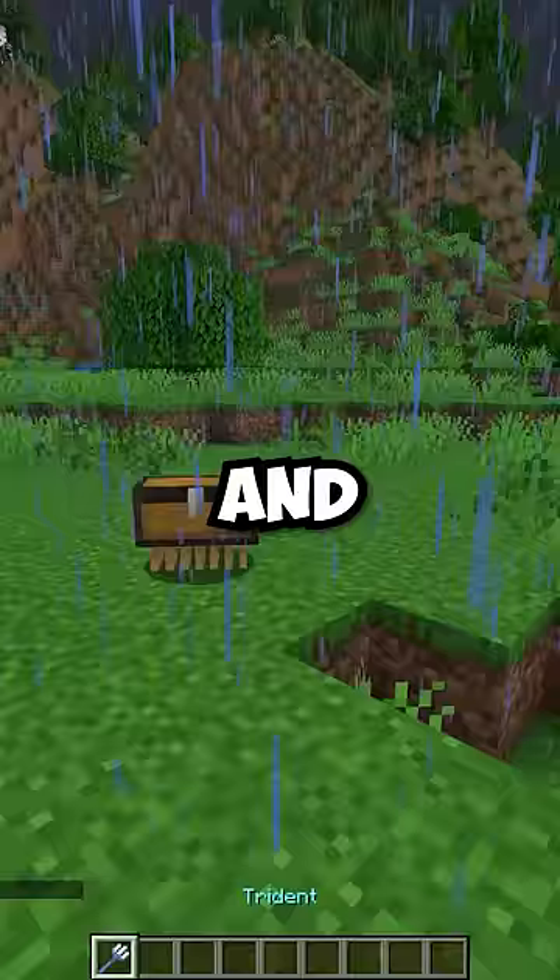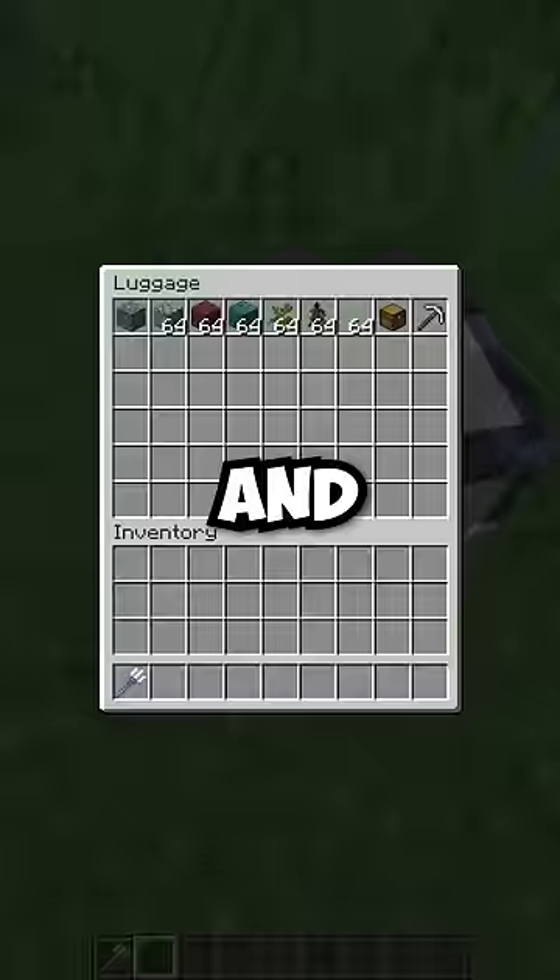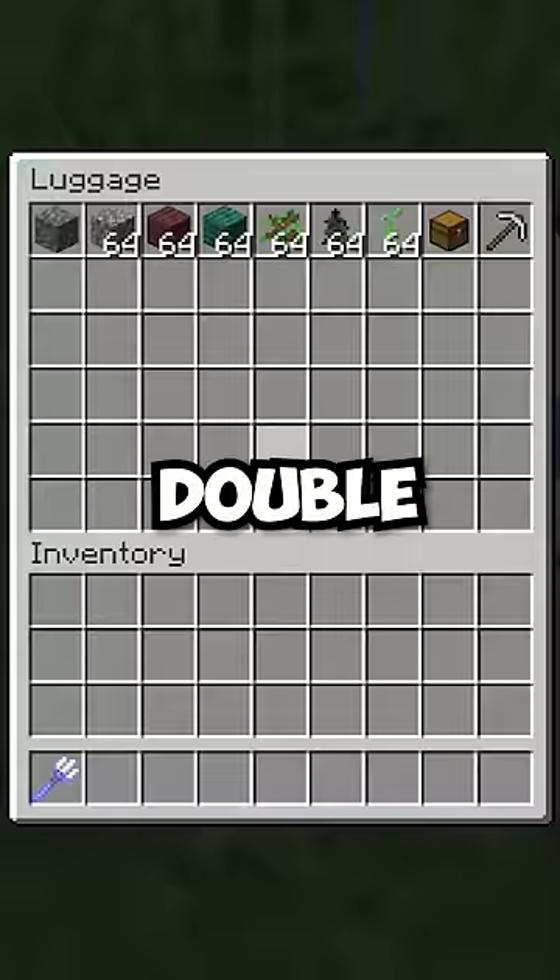And if you want even more storage, zap one of these with lightning to get the charged chest, and that'll double your storage space. So you should consider crafting one of these.